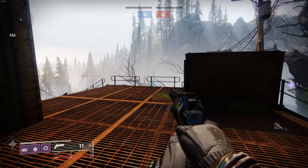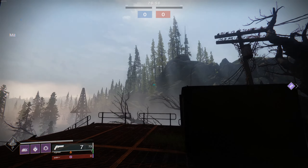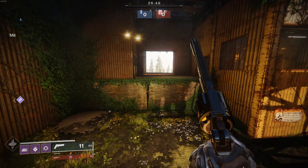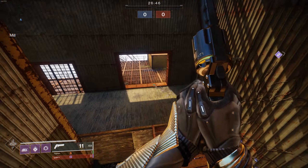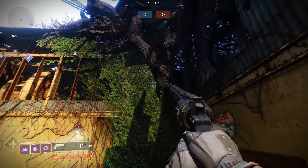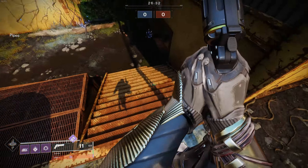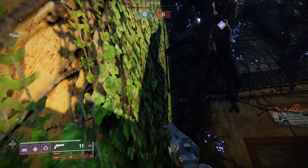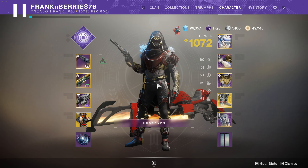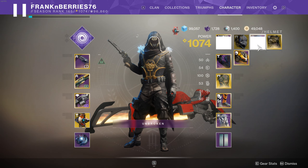A lot of times I'll shoot a hunter, they'll jump in the air, and it's so easy — bang, bang, bang, there's nowhere for them to go. Although Stompies are powerful, it depends on the person using them. You can land on an angled surface and slingshot yourself forward — you're running, small jump, you land. But the Stompies, great exotic, I'm not taking anything away from them. What I would suggest is instead of using Stompies, you use Dragon's Shadow.